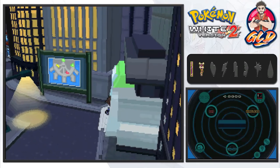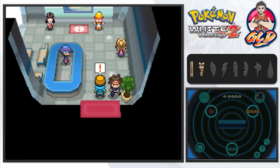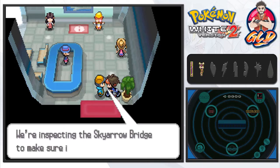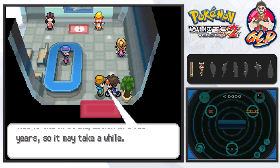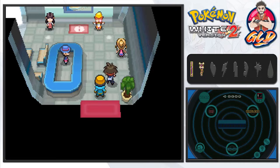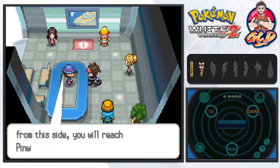Unfortunately you can't get past right here. It says: 'Please wait to cross — we're inspecting the Sky Arrow Bridge to make sure it's strong enough. This is the first inspection in a few years so it may take a while, thank you for your patience.' If you cross the Sky Arrow Bridge from this side you'll reach Pinwheel Forest and Nacrene City.